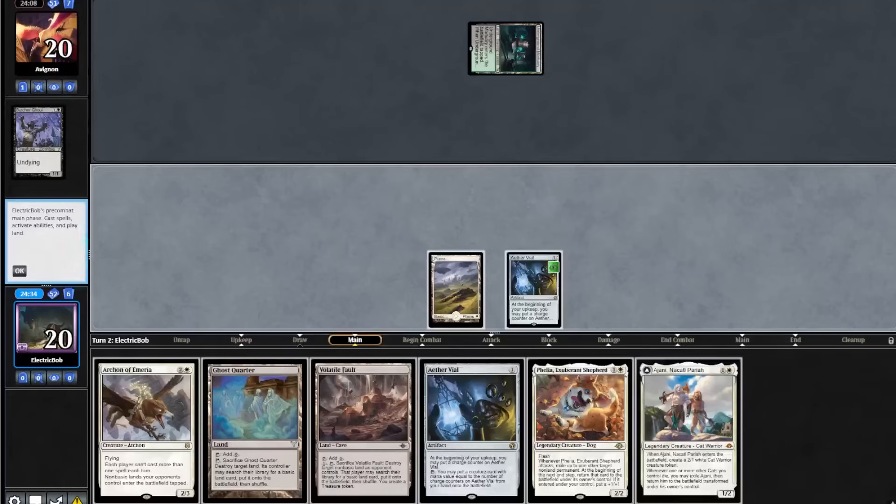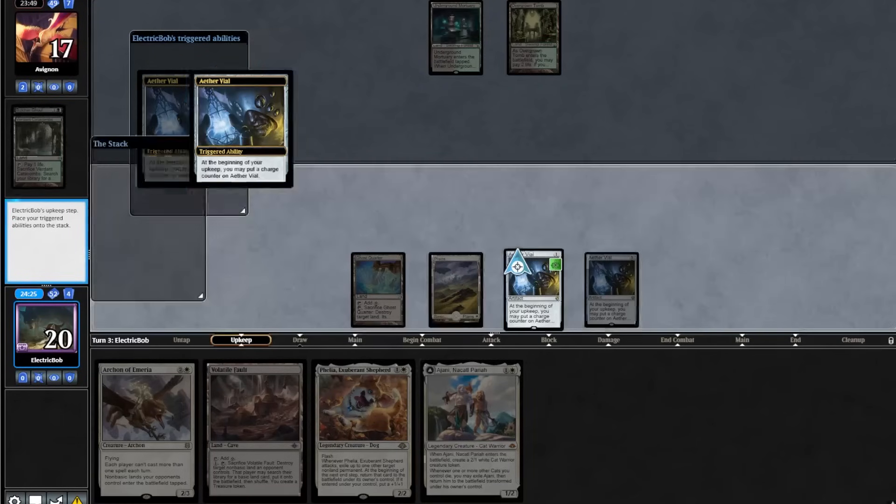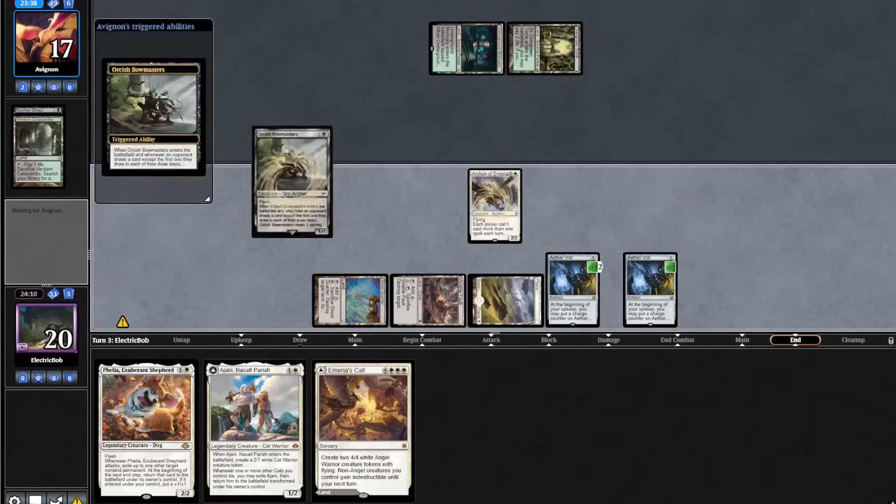We topdeck a Thalia. We will play out another Aether Vial into a Ghost Quarter. The opponent fetch-shocks and passes back to us. We topdeck a Marius Call. We'll play out our Fault and play an Archon. And on our end step, they flash in a Bowmasters.